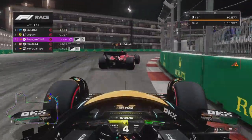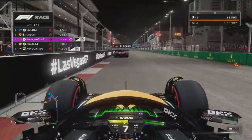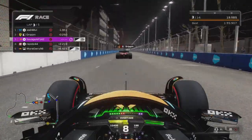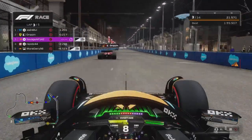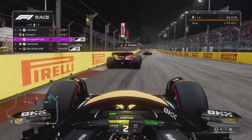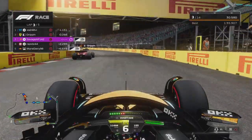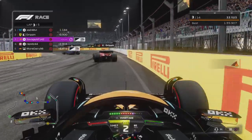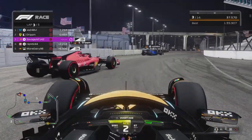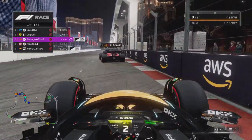Making a move on Drippin — we take the inside line but run out wide and he runs us completely off track. We fight back and get DRS again to see if we can get him down the straight. We're gaining, but he's using a lot of his overtake and has much more straight-line speed. We'll wait until the actual strip section to gain most of that time. I don't really like this Mickey Mouse part of the track.